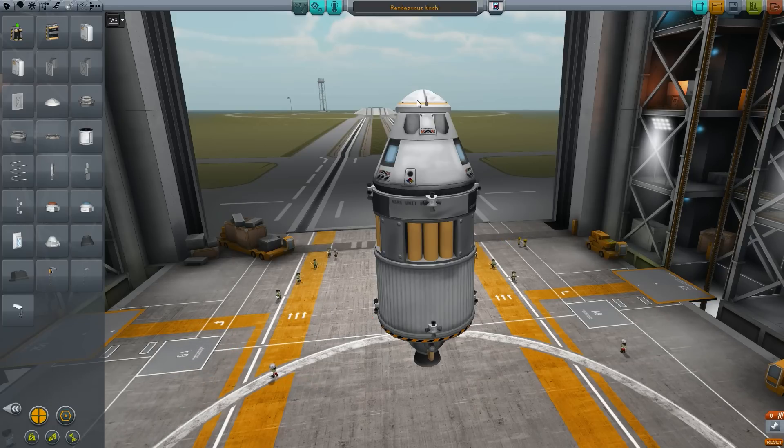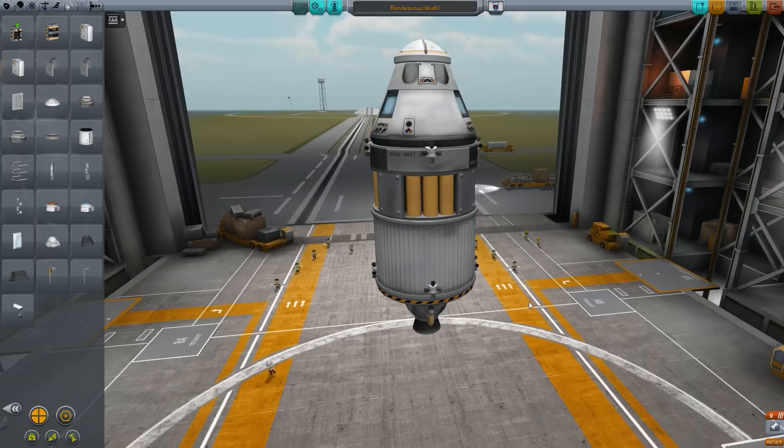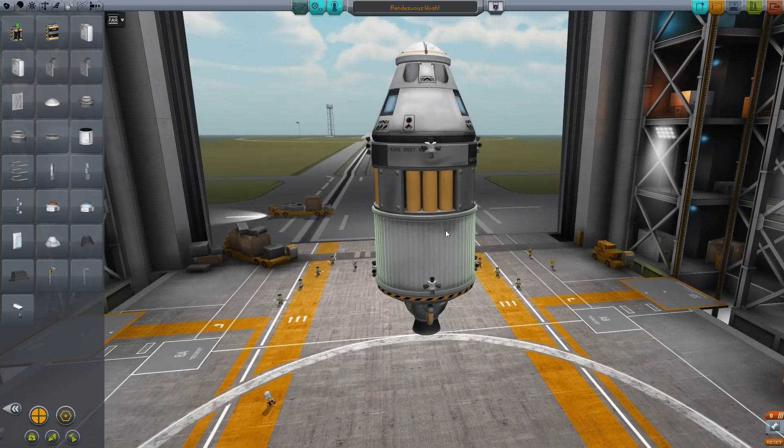Now for a quick rundown of what we need: obviously up top you need your docking port — you can't dock without that. You're going to need an RCS tank, basically a whole RCS system that includes the RCS tank and the RCS thrusters. Another thing you're probably going to need is an SAS module. You don't really need the SAS but it helps a lot to have. You also need to make sure that the whole system is balanced, and here's a way that you can fix that.